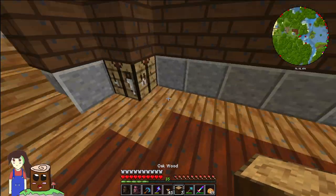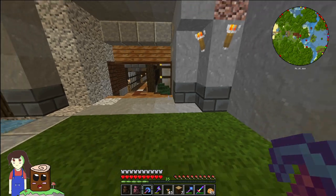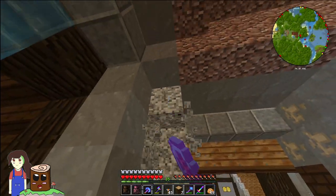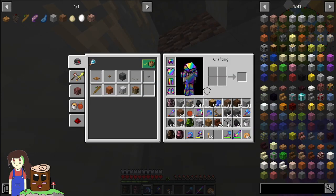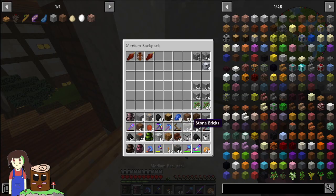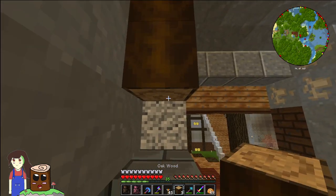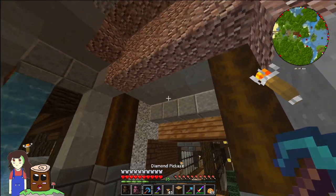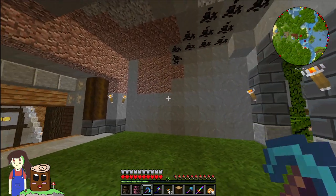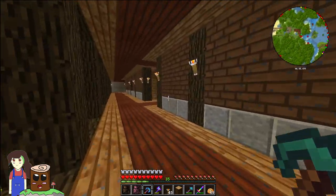We have a staircase. That was to go with my stone brick stairs. Place that there, grab this, place that there — and there we go, kind of a little bit of a better entrance. I could possibly just connect up with that entrance over there — no wait, actually it is quite close to the downstairs.